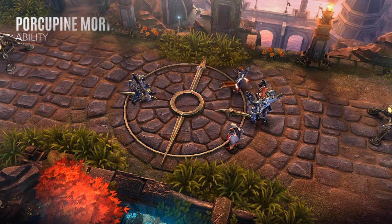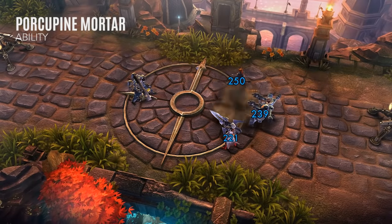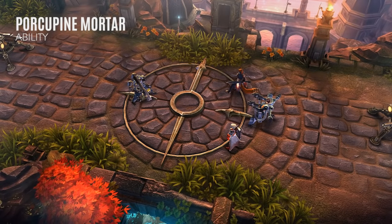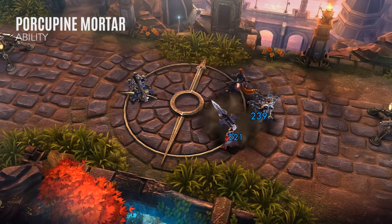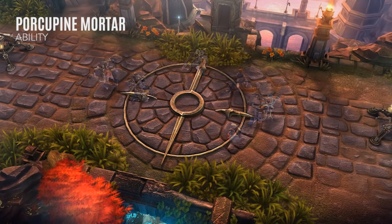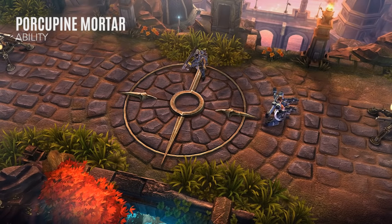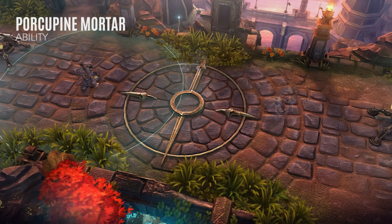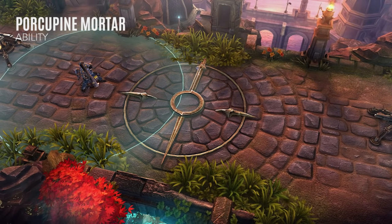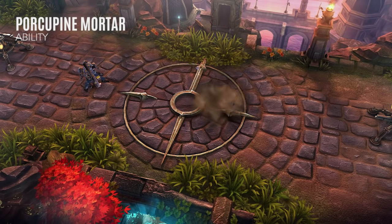When Baron activates his Porcupine Mortar, he lobs a shell to the target location, dealing heavy damage to enemies on impact. Baron can hold up to two shells at a time, allowing him to fire twice in rapid succession. Enemies are also lightly slowed when hit by a mortar. Red weapon power items greatly increase the strength of this slow, while blue crystal power items extend the range of this ability, allowing Baron to shell enemies from greater distances.